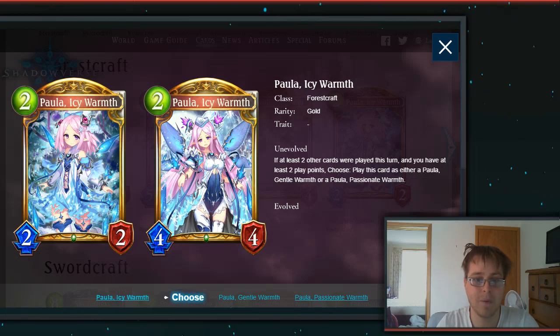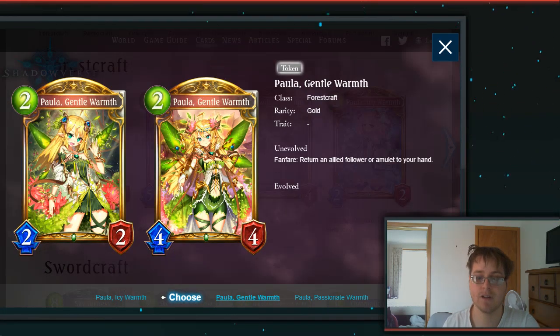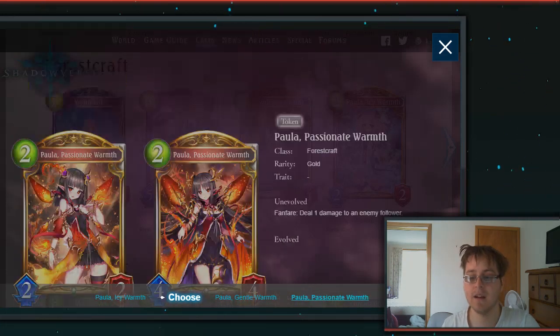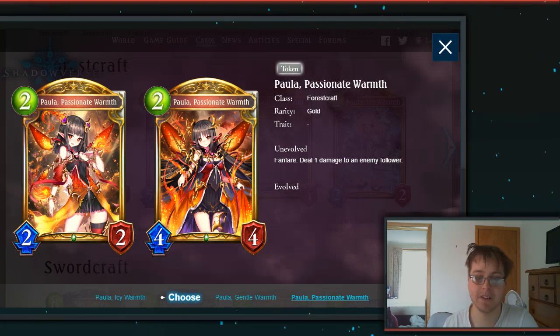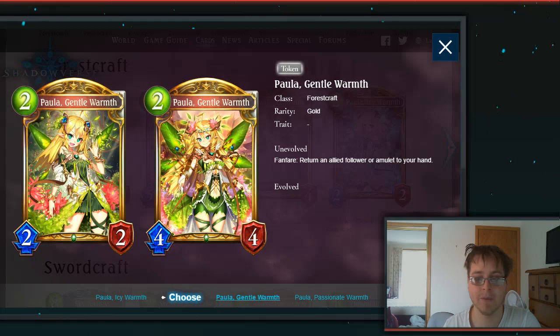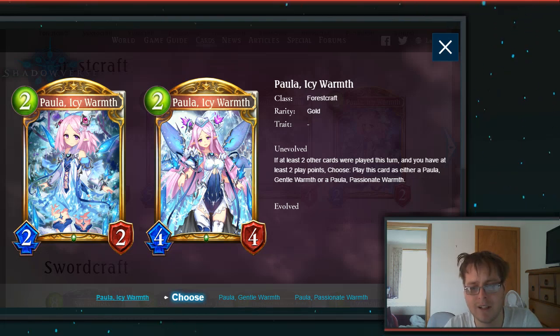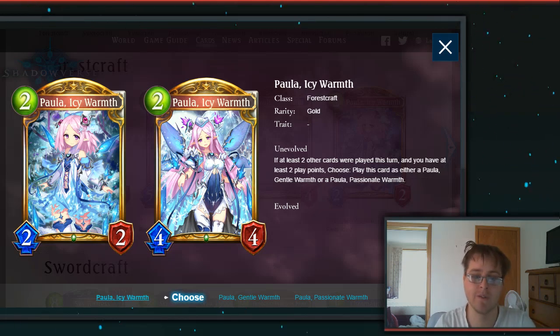Then we have Polar Icy Warmth, a 2-drop 2-2 — probably one of the nicest cards of this set so far. If at least two other cards were played this turn and you have at least two player points, choose to play this as either Polar Gentle Warmth or Polar Passionate Warmth. Gentle Warmth is Fanfare: return an allied follower or amulet to your hand — basically a bounce card. Polar Passionate Warmth deals 1 damage to an enemy follower. The artworks work really well with the green and red contrasting with the original blue — another really solid card, with damage and storm and return effects being popular in Forest.